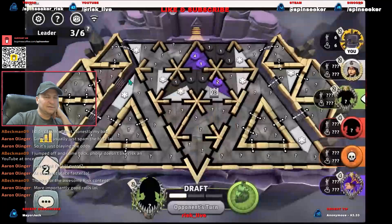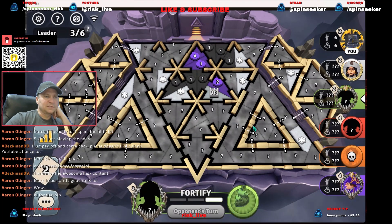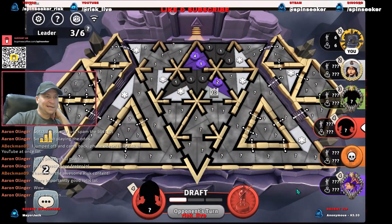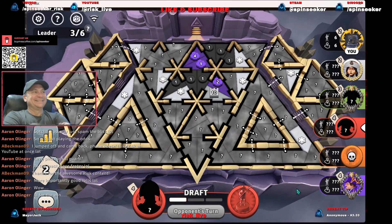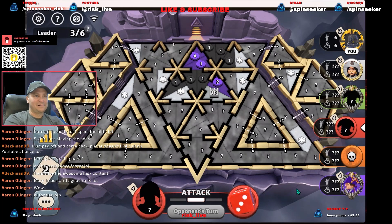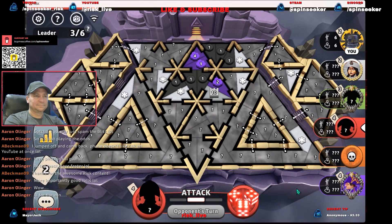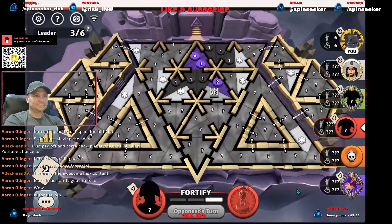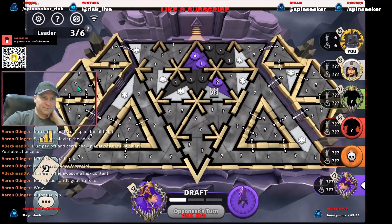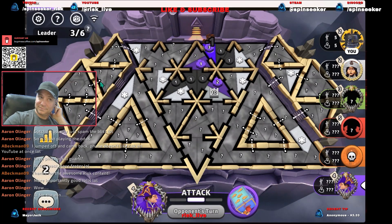Well, at least we got fifth place. How did green end up taking out orange? I don't even know where green was that whole time. AI for the win - no, they're definitely not going to win, but they certainly aren't helping us out. There's zero chance we can come back at this point. We should just leave, but if we leave I don't get to see what everybody's ranks are, and I kind of like to see what everybody's ranks are.